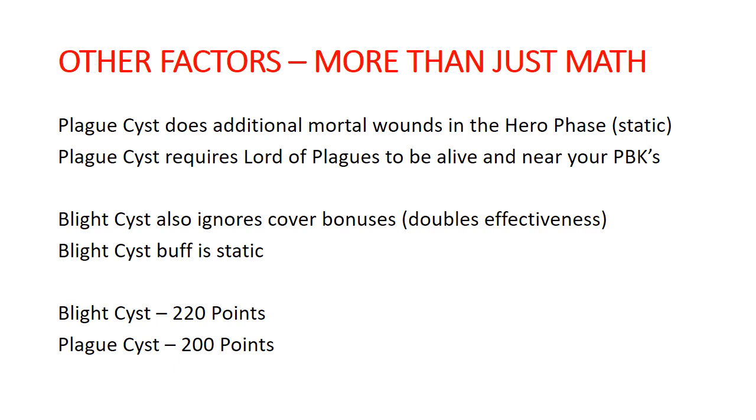The downside of the Plague Cyst is that it really requires the Lord of Plagues to be alive and near your Blight Kings to do anything. So if you're bringing in a big block of them with Gutrot Spume on the other side of the board, he's no help. The Blight Cyst ignores cover bonuses, which is a major plus, and the buff is static so it doesn't matter if your Lord of Blights is alive — which is good and bad, because he's kind of terrible.